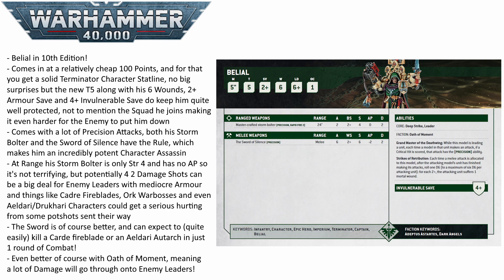The Sword of Silence is also Precision, so Belial is very good at being a character assassin. The sword lets him swing with 6 attacks, hitting on 2s, at Strength 6, -2 AP, and 2 damage. He'll be wounding most enemy characters on 3s, or even 2s if they're Toughness 3. He's not great against monsters or vehicles, but with -2 AP he'll be pushing most enemies to their invulnerable saves, dealing a good chunk of damage.